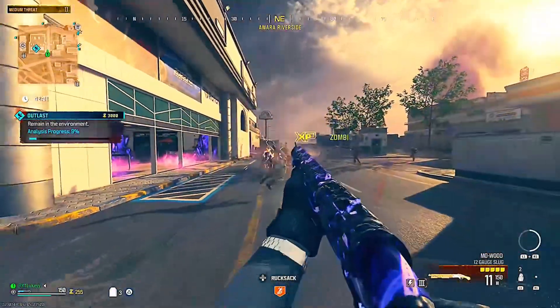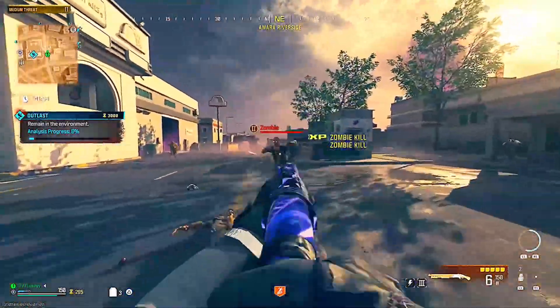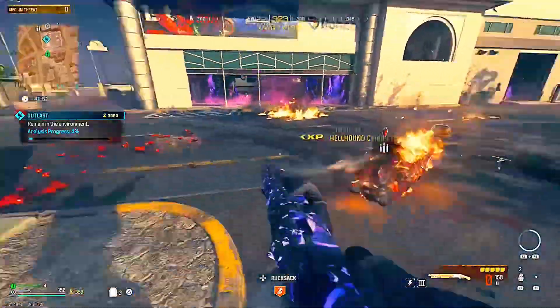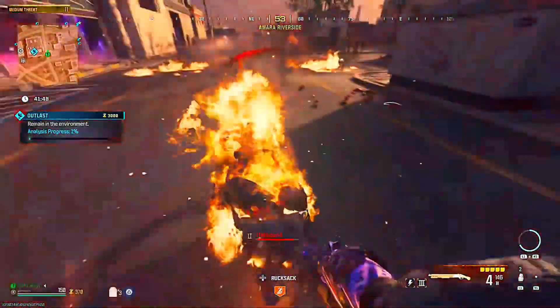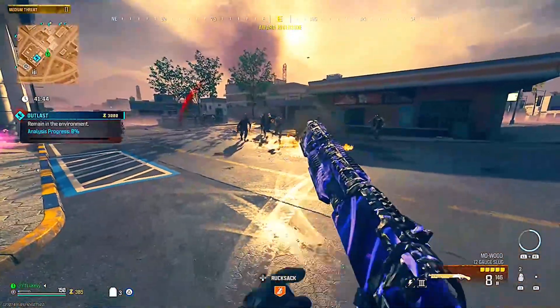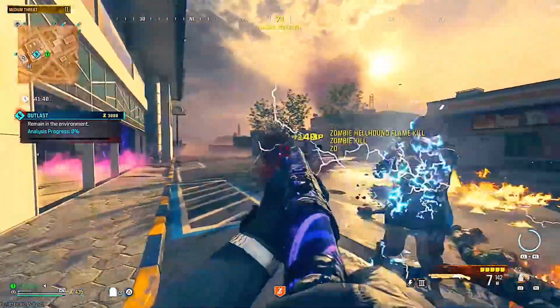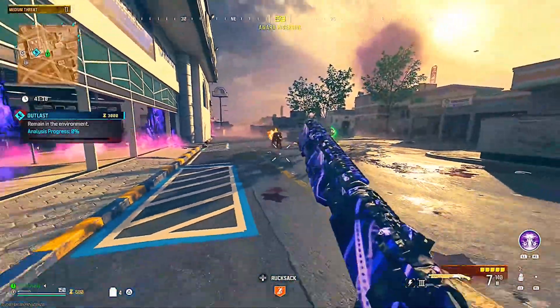Once it hits 12%, you can now just stay outside of the objective and there'll be an unlimited amount of zombies that spawn — you can basically farm all game long. I'm not sure why this happens, but it basically glitches out the contract. Usually if you are outside of the objective and not making any progress, no zombies will spawn, but if you do it this way there will still be an unlimited amount of zombies, and it is amazing for weapon XP.